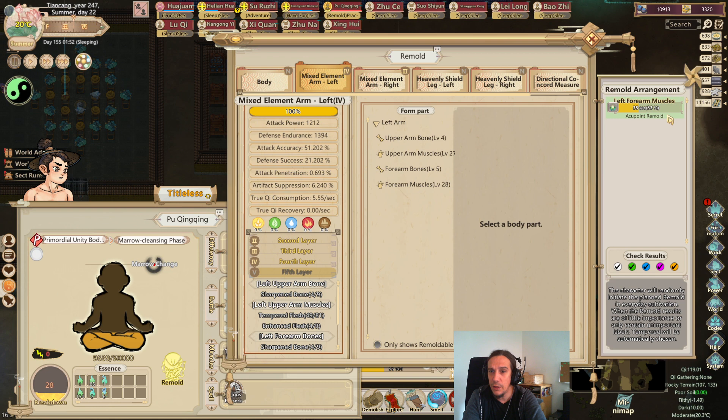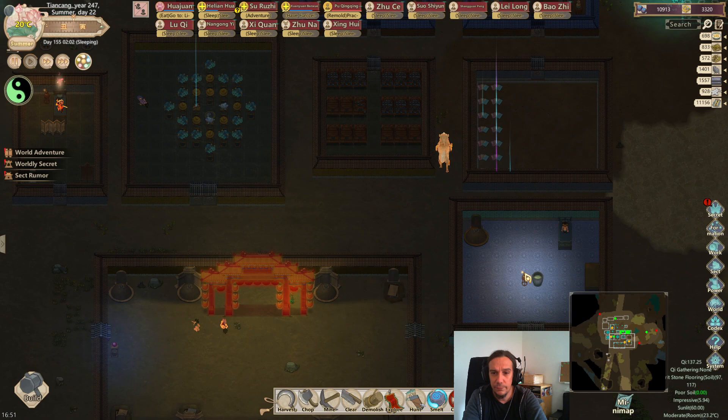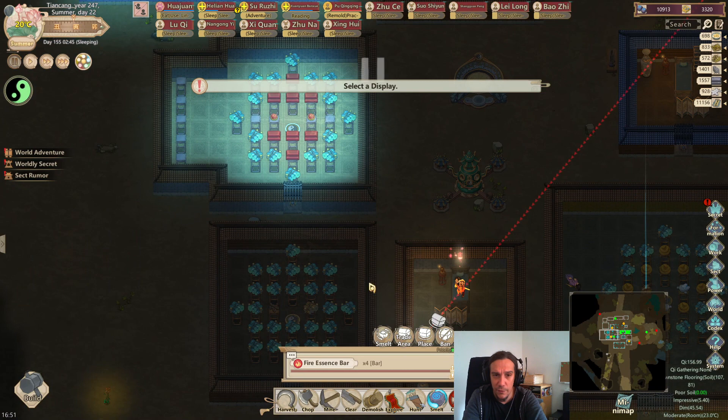Before continuing, let's regenerate some stamina. I also want to check if Bongzhu is now capable of meditating properly - she should be able to just meditate there all day long. And the fire essence bars have finally been finished. Hold down the shift button to play several of those, and then we're going to send her meditating.